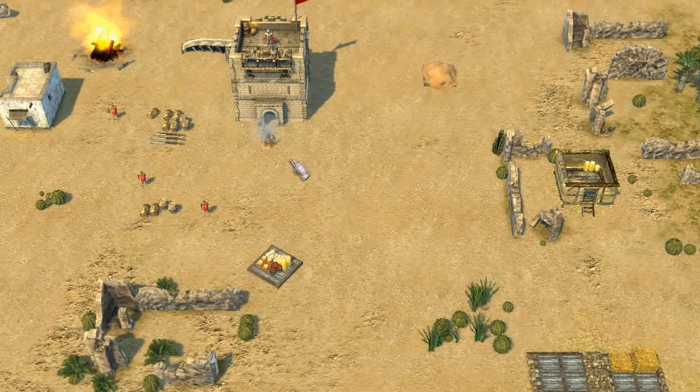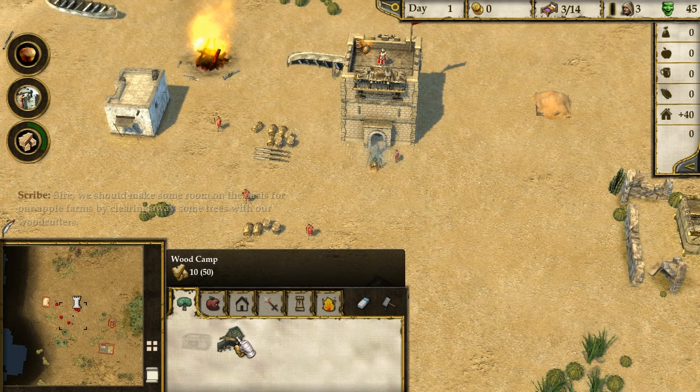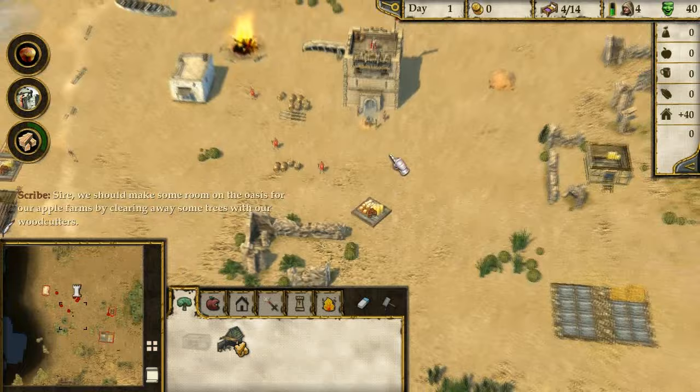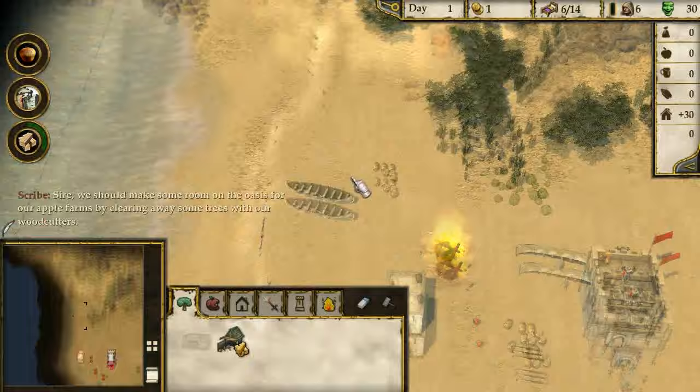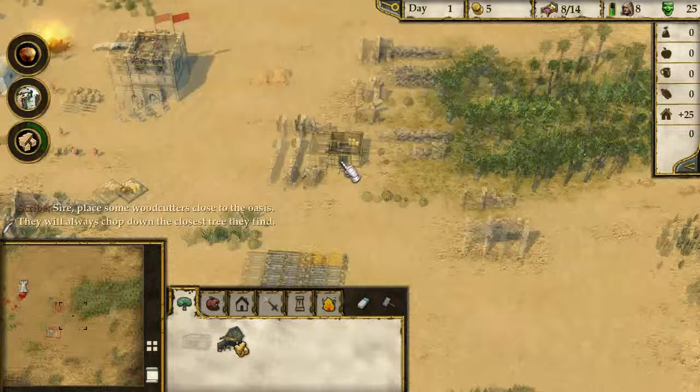We should make room on the oasis for our apple farms by clearing away some trees with woodcutters. I can't see the oasis from here because it's a good place to get food. Oh, this area here - these green areas are like oasis areas. These are the only places you can grow food.